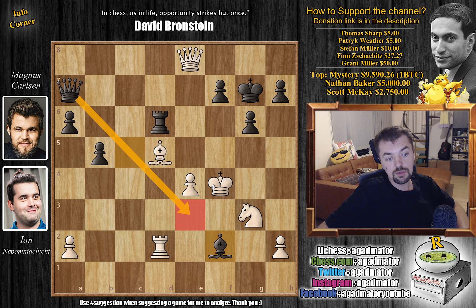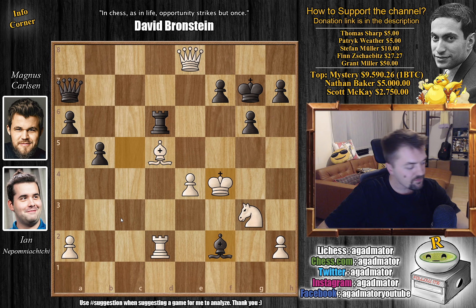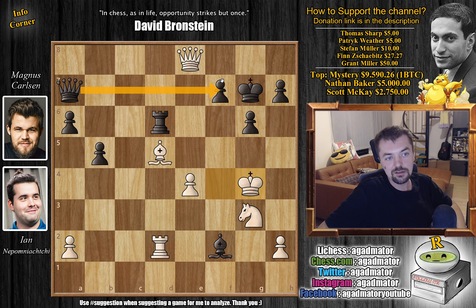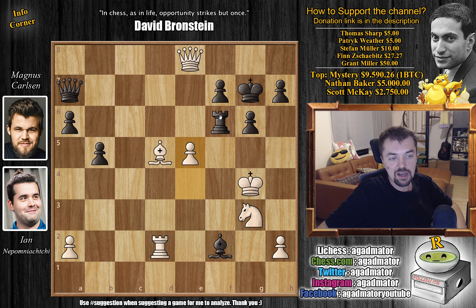Queen to e3 is a very, very big threat. However, there is a move for Nepo that allows him to come out on top and gain a winning advantage — feel free to pause the video and find the winning move for Nepo. It's actually king to g4. Now Magnus realized he cannot go queen to e3 because his queen is needed guarding the f7 pawn. So Magnus played rook to f6, adding another defender so he can move the queen. But now Nepo continues well with great style — e5, attacking the rook, and it's not easy for Nepo's king.